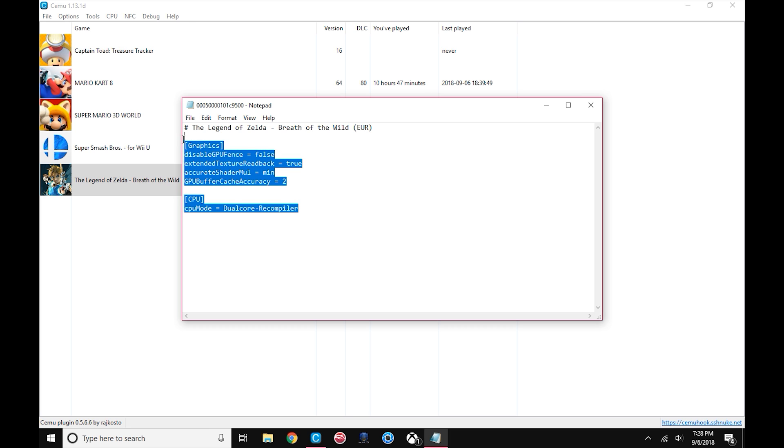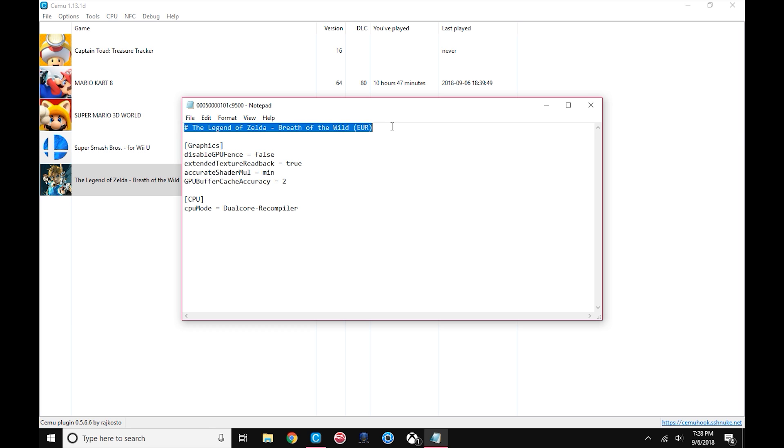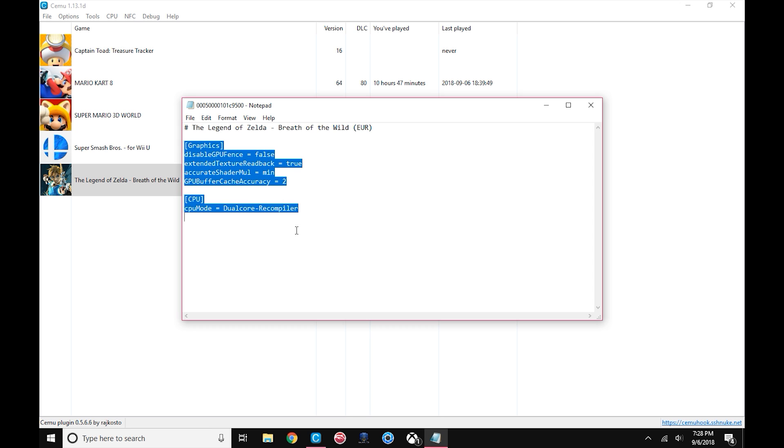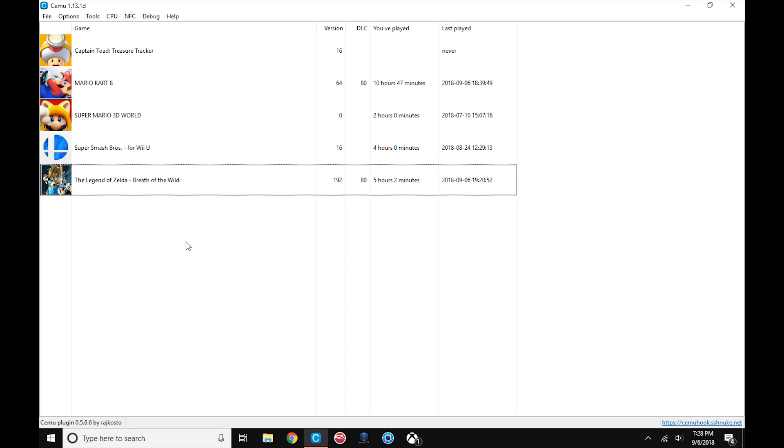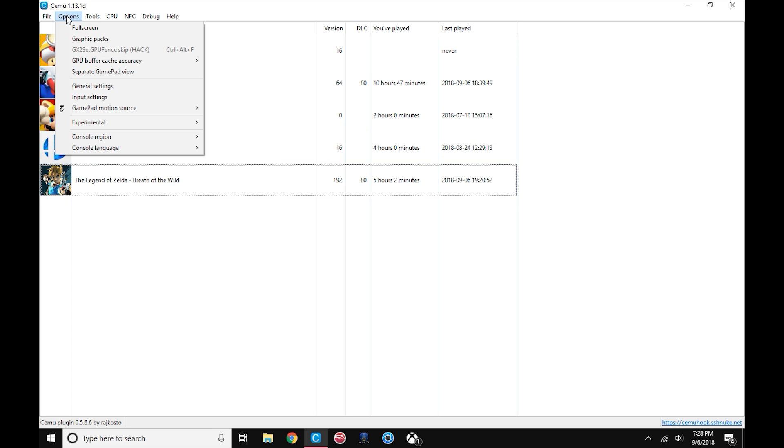Once that's open, you can take all of this here — I'll put it in the description — copy it and paste it. Leave this title the same because that's the title of your game. Sometimes it's different depending on your region. You can delete all the other text down here and replace it with what I'm putting in the description. Close out of that, save it, then we're going to go to Options and Graphics Packs.